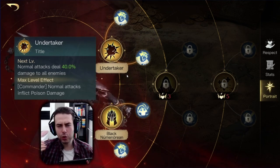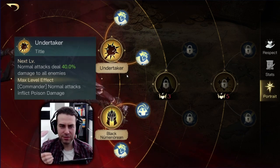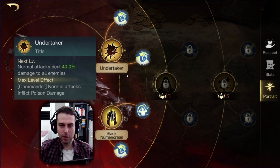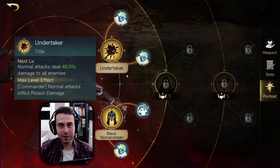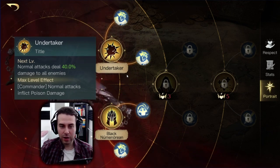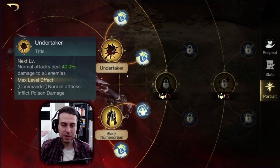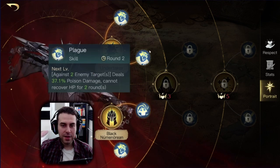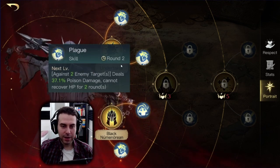That way you can deal a bit more damage to High Alert commanders. You could argue that you wouldn't want to fight High Alert commanders anyway with an elemental commander — that's right — but if you have no other commander ready, I would just take one point away from Undertaker. Then we have Plague, which is nullifying healing every three rounds.